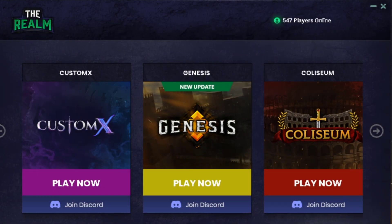We are back on the realm! Last time we checked out the Genesis RSPS and that went super crazy. I would highly recommend guys to try out Custom X Genesis RSPS and Coliseum RSPS. But today we have a look at the Coliseum RSPS and as you guys can see they have right now 550 players online, which is really insane.